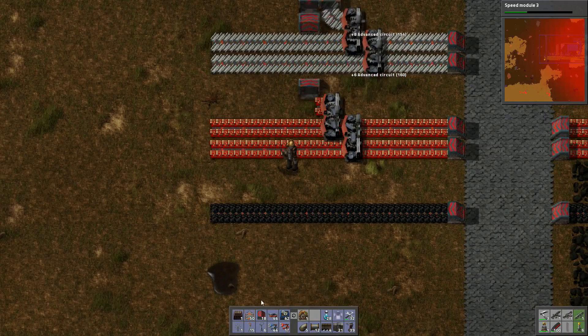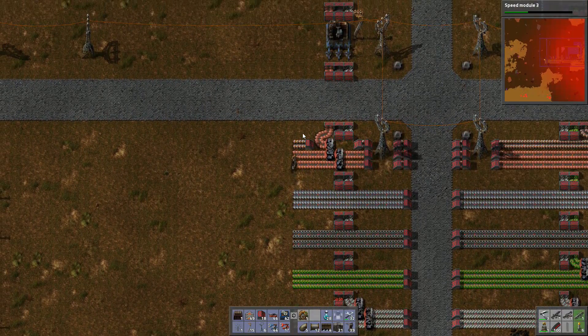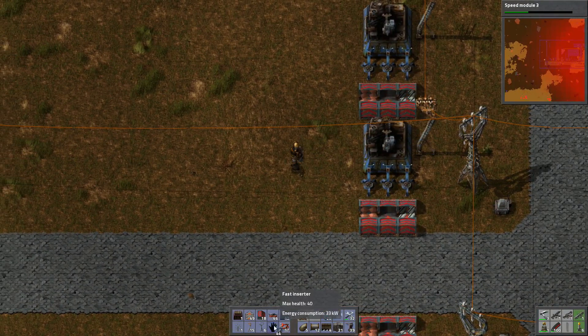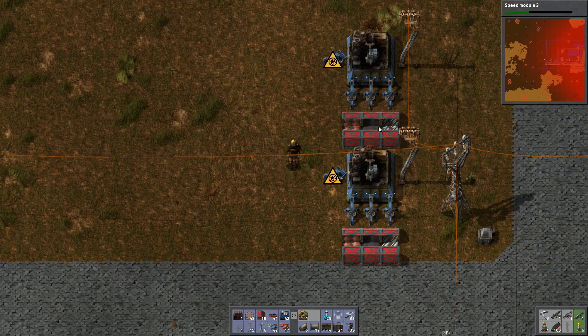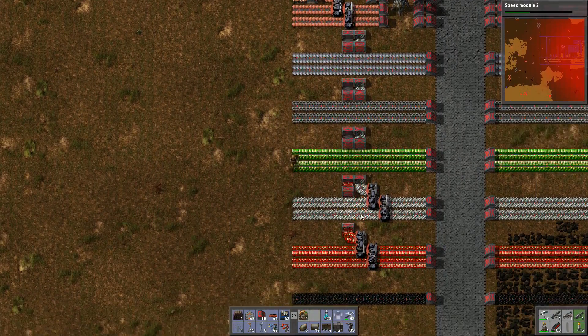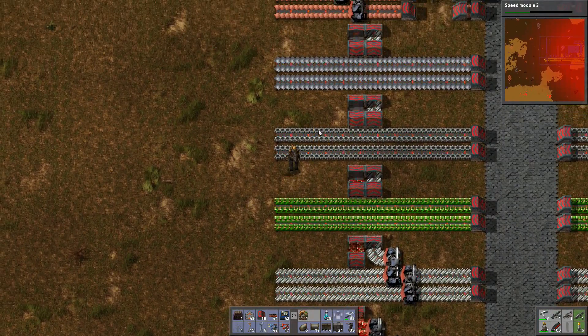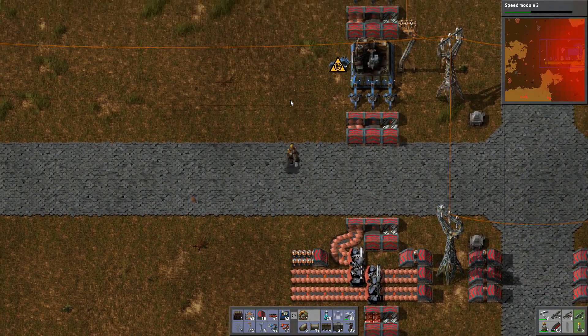That should be all the stuff these guys need to start working, apart from the fact I didn't give them an output yet — that's my bad. Where are my advanced circuits? And there's always one around the wrong way, or two, or three — okay, they're all around the wrong way.